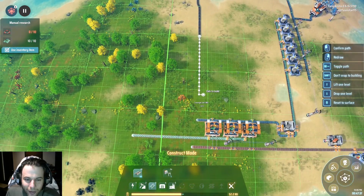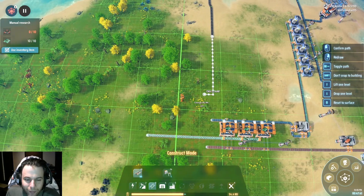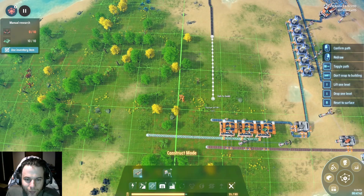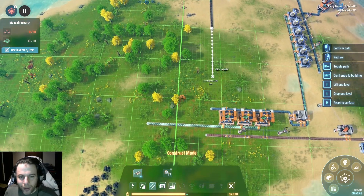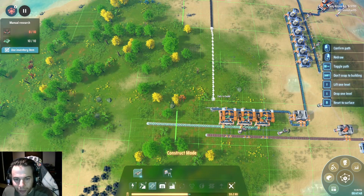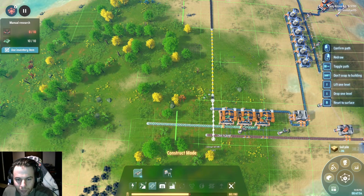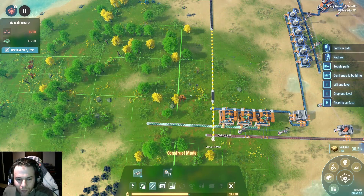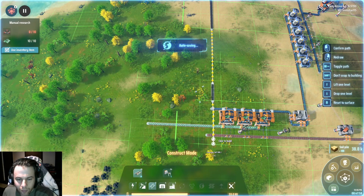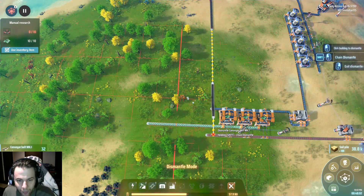So where do I want this to go? We've got a copper line right here, we've got the output line of that. One thing I do like about this is I can go 3D — I'll go up and over. Let's go here and then up and over.